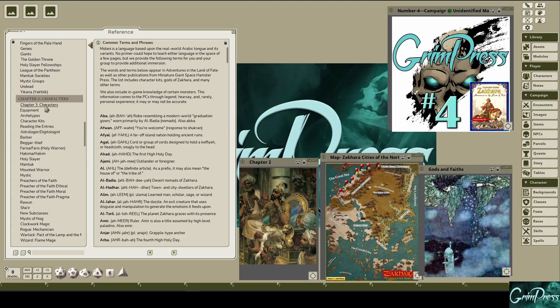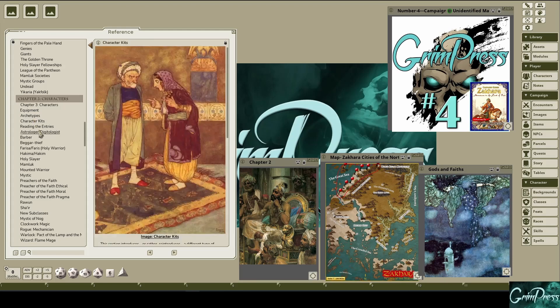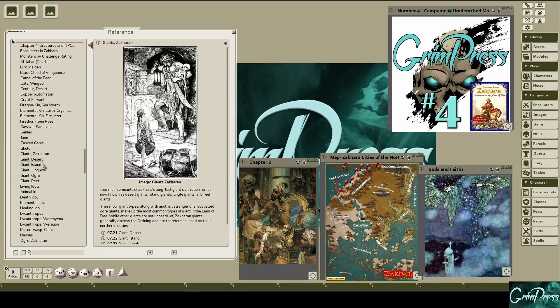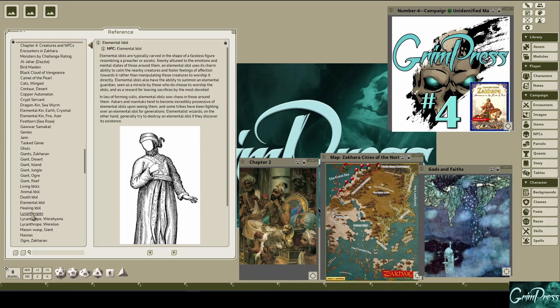There's a multitude of content for helping build characters in this region — appropriate equipment, variants of backgrounds called kits, and additional subclasses. Of course, these characters are going to need to be challenged, and the guide includes dozens of monsters and NPCs from the Zakharan area, even including an introductory adventure to help get you started.